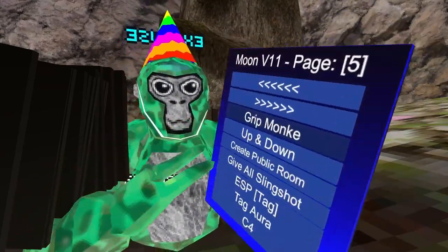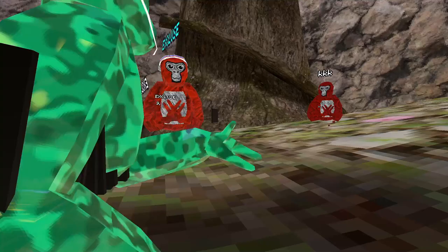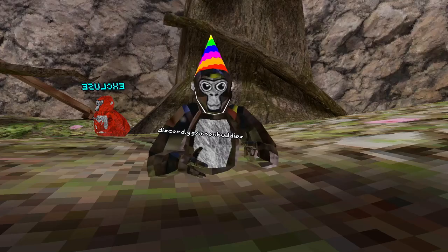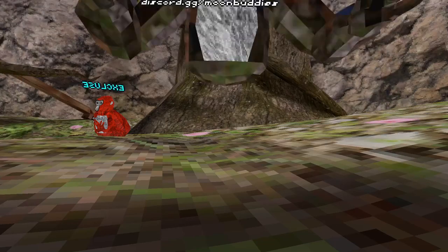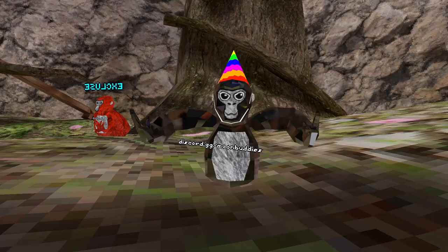Grip Monkey — this one makes it slippery while I'm slippy. Up and Down: when you hold the right trigger you go up, and when you hold the left trigger you go down.